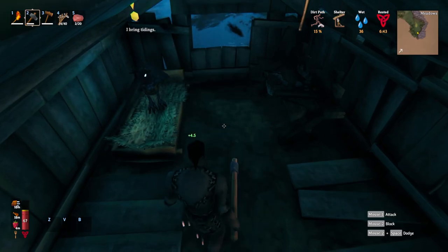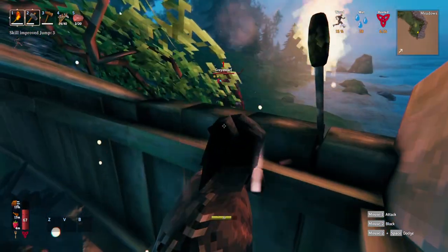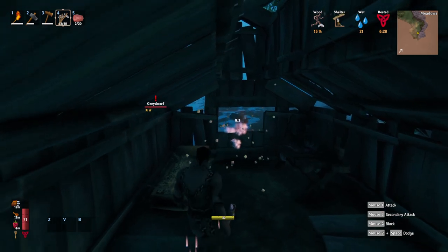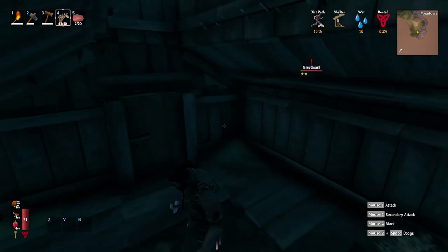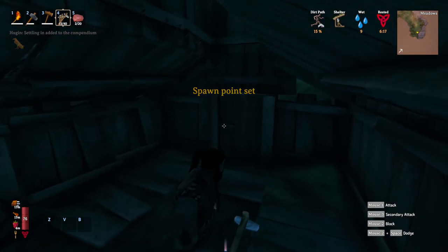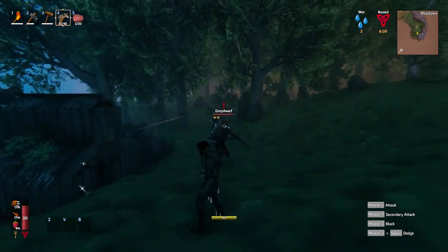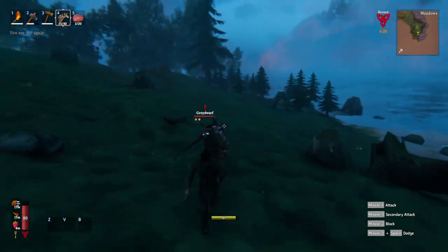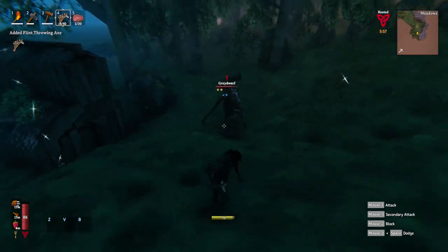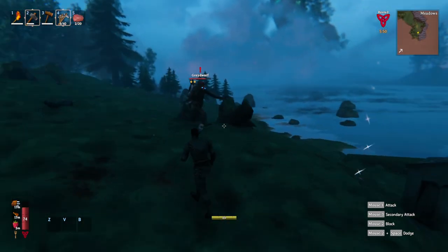We're gonna put a bed here and hopefully this thing lets us sleep. The fire should scare him away. Two stars — this boy is just gonna wreck us to pieces. I can throw things at him but I don't have a shield to parry and I think he's gonna one-shot me. Oh — spawn point set! I don't have to sleep to set the spawn point. Now we're saved. Let's see if we can kill this guy — this is gonna be a fight of the century.